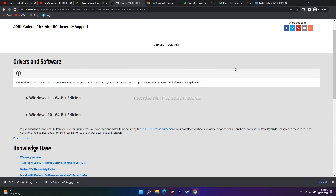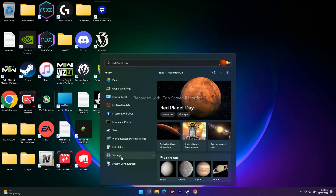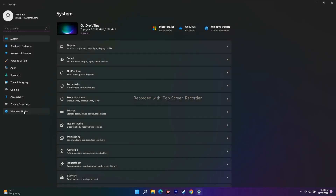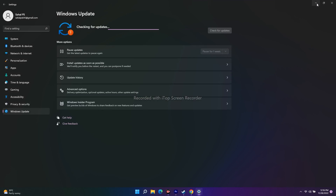The next step is to update Windows. Go to Settings, then Windows Update, and check if any updates are available. Install them, as running the latest version of your OS is important and can help fix performance issues.